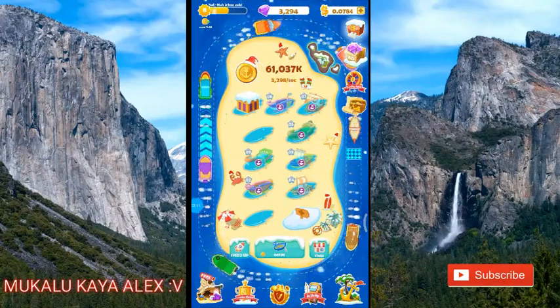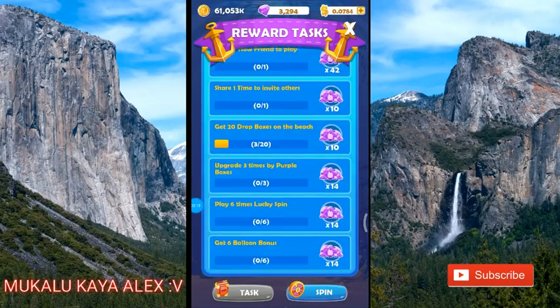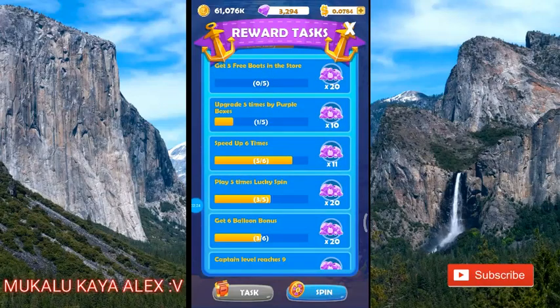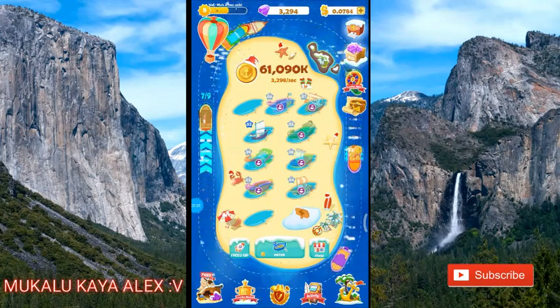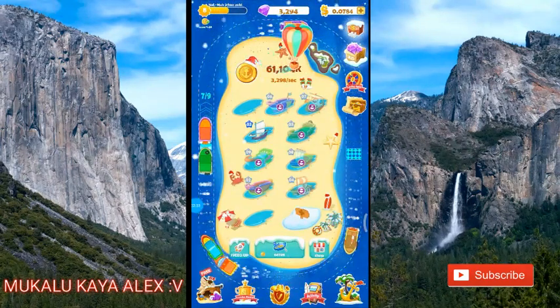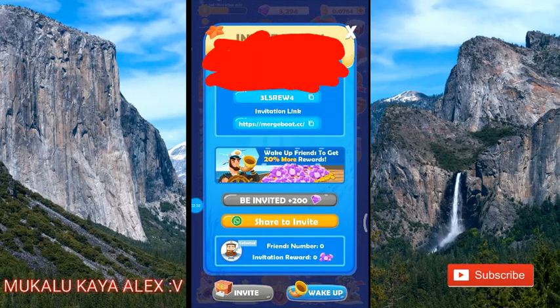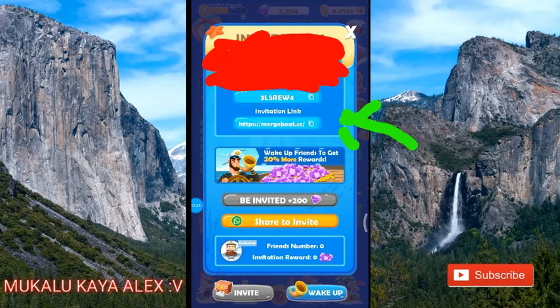Jika ingin mendapatkan uang lebih cepat, kalian harus selesaikan task ini dulu guys. Kalau kalian mau menambahkan diamond, kalian tinggal pergi ke sini guys — di atas itu. Lalu pencet 'Be Invite', pilih ini ya guys, masukkan invite kode saya: 3L5RIB4. Tulis lalu pencet Be Invite. Kalian akan mendapatkan 200 diamond dengan gratis.